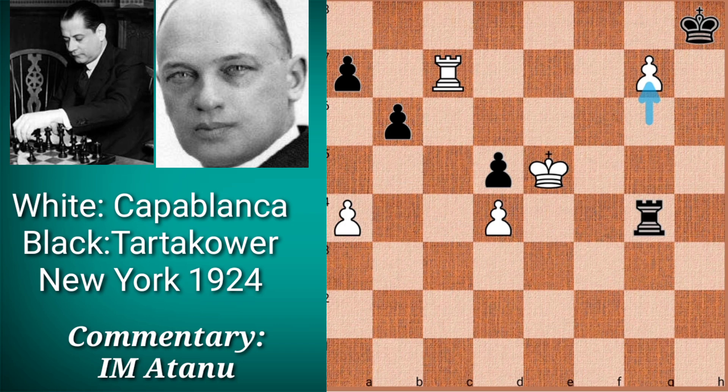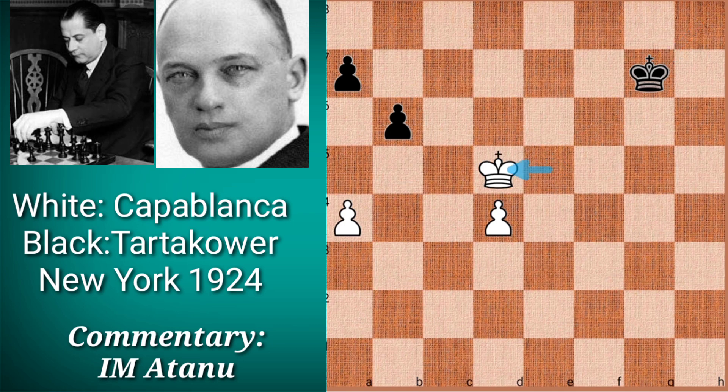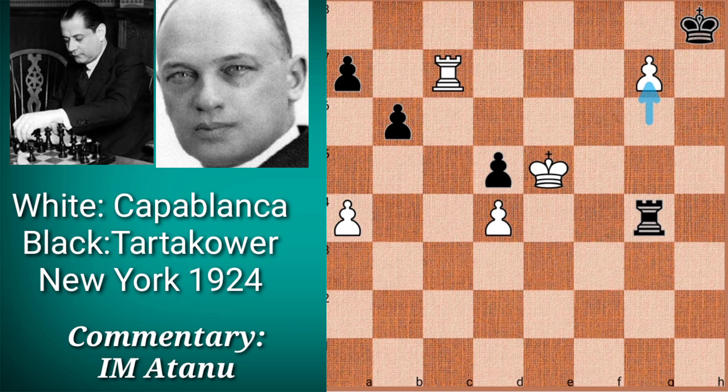White offers Black the g-pawn and the rook exchange. That would leave White with an elementary win in the king and pawn endgame, thanks to White's advanced king, a passed pawn, and the possibility of capturing both Black's pawns. Therefore Black did not capture on g7; he played king g8. White picked up the a7 pawn and then the d5 pawn — White is now two pawns ahead.